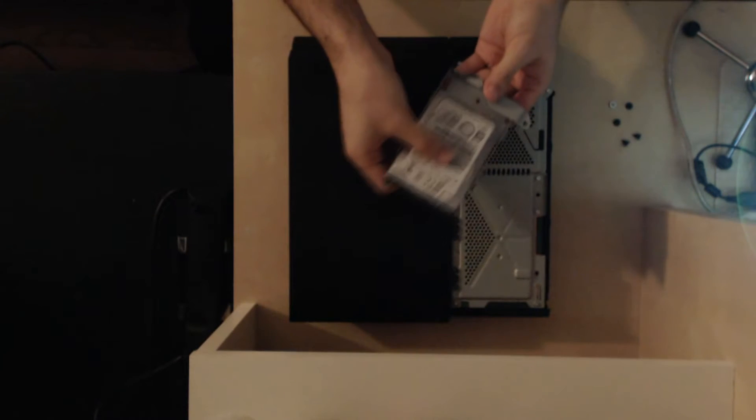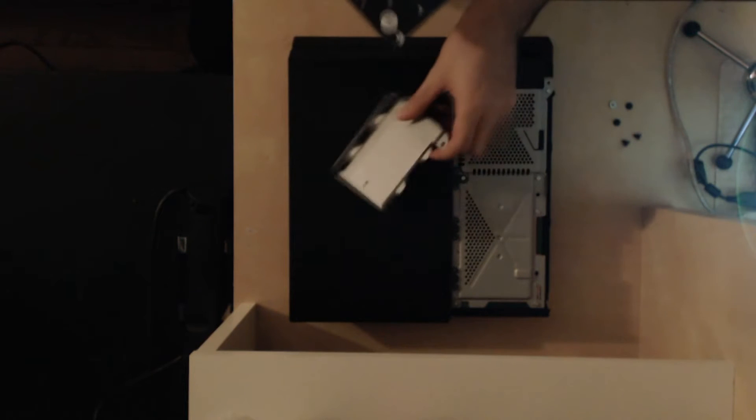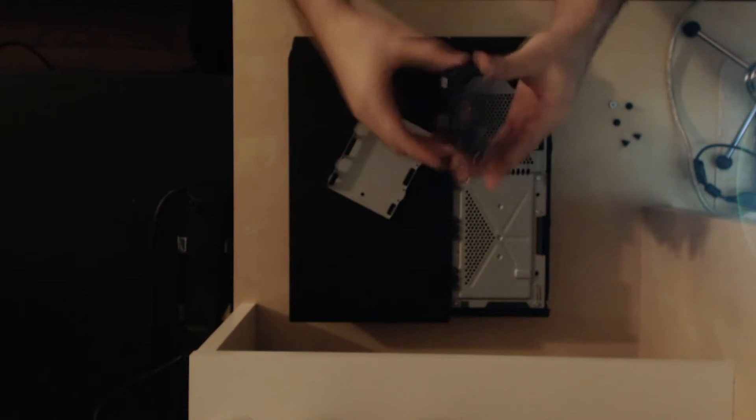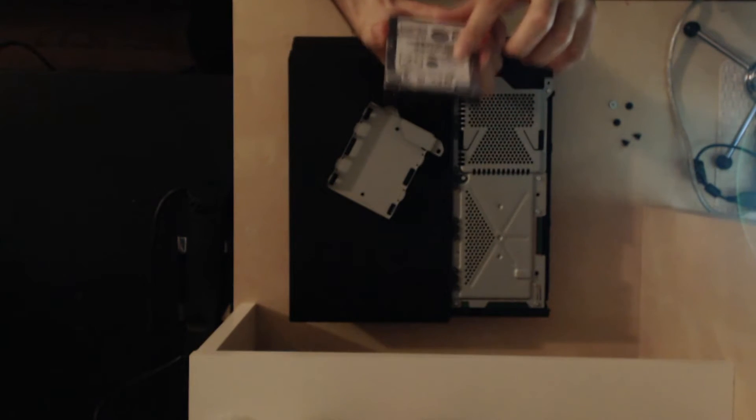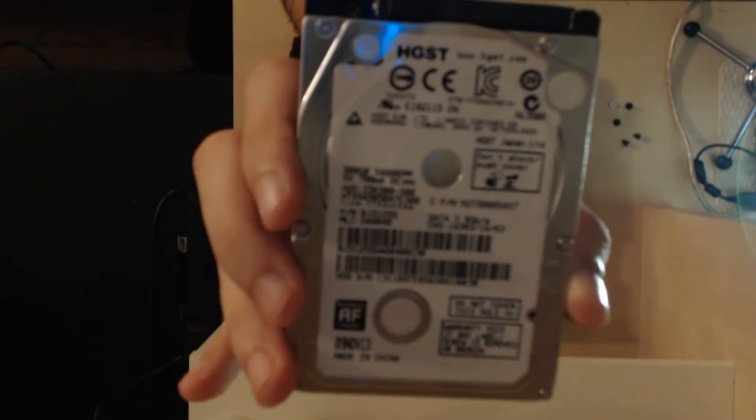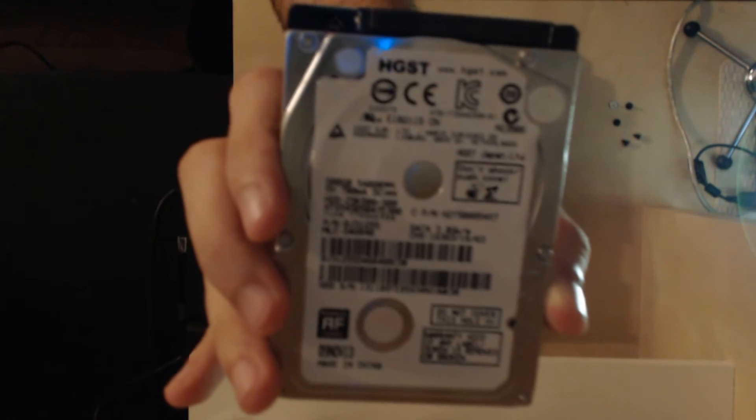Once those screws are removed, this should slide right out. That's it - this is the whole thing right here. Here we have it - this is the 500 gigabyte drive. These are the specs of the stock model that comes with the original PlayStation 4.